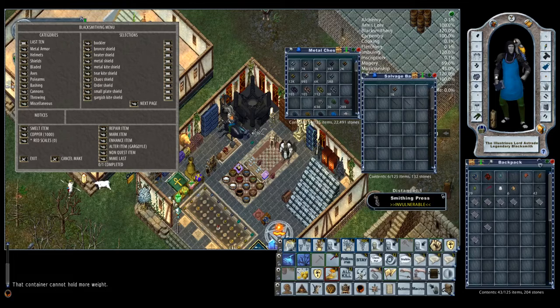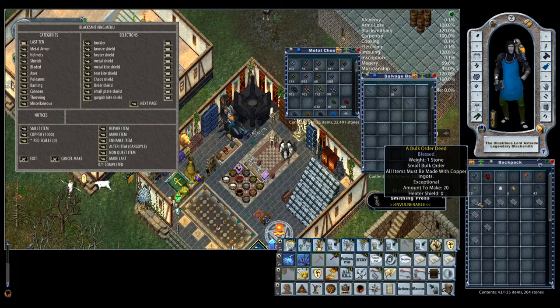Now that we have a bunch of colored ingots of different types — Valorite, V-right, Copper, Bronze, Shadow, and Gold — you're going to want to use all these. Dull Copper and Iron you're not going to use a lot of for filling these kinds of BODs because they're not worth enough points. Once you get enough, you can figure out how much you need based on what BODs you have.